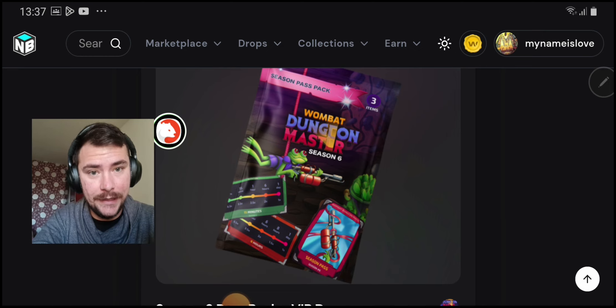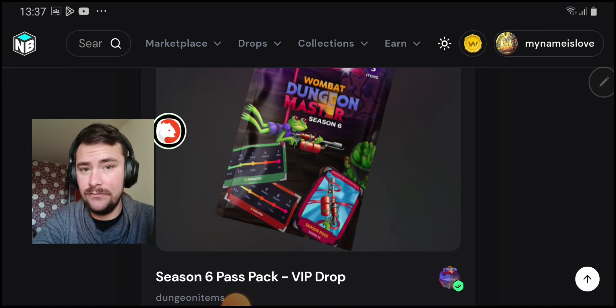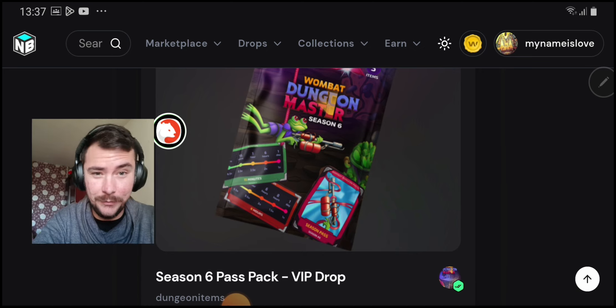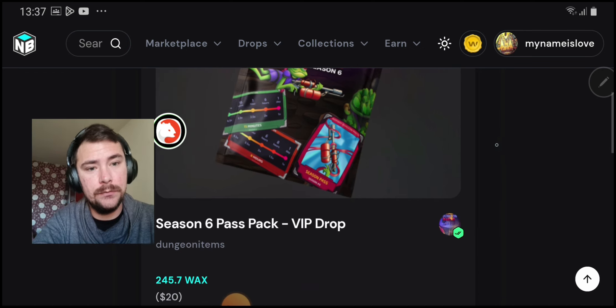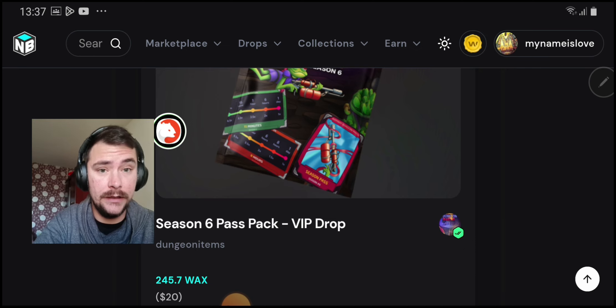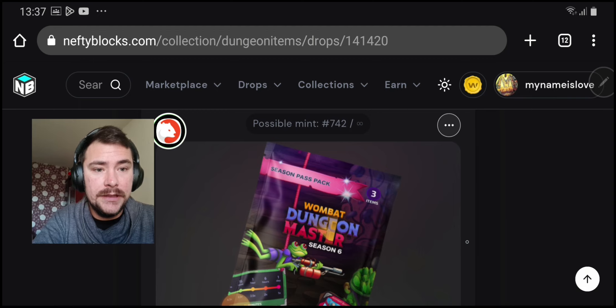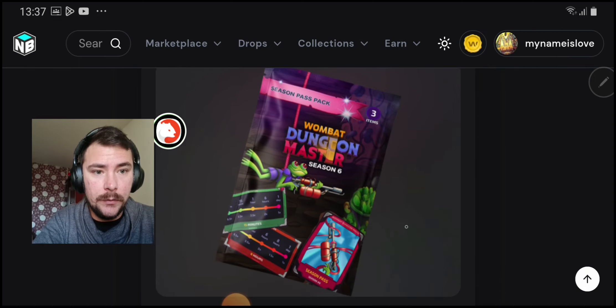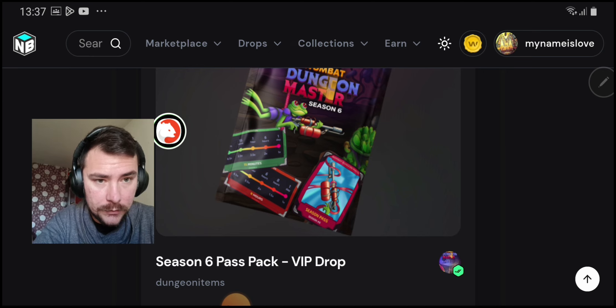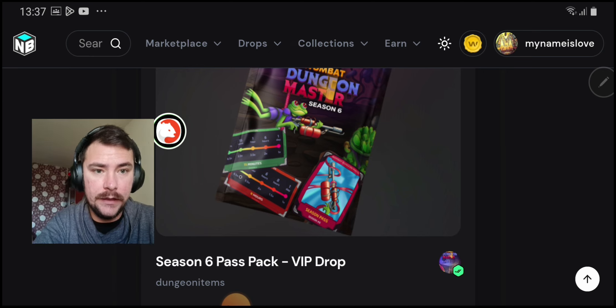Every single pack has the same items — it only matters if you get it for less money or more money, like 35 euros or 25 euros. That's a 10 euro difference. If you're top 1K in the Dungeon community you can get a discount on the pack. You open this pack and you will get this torch in the well.